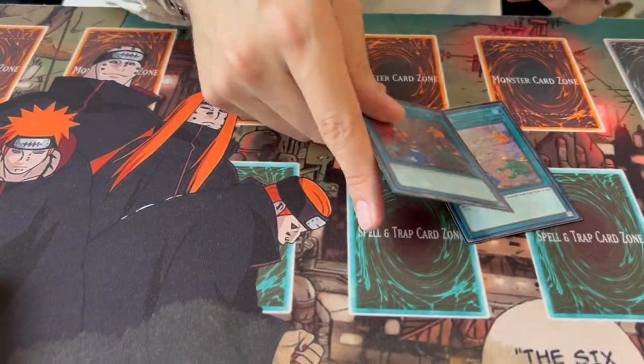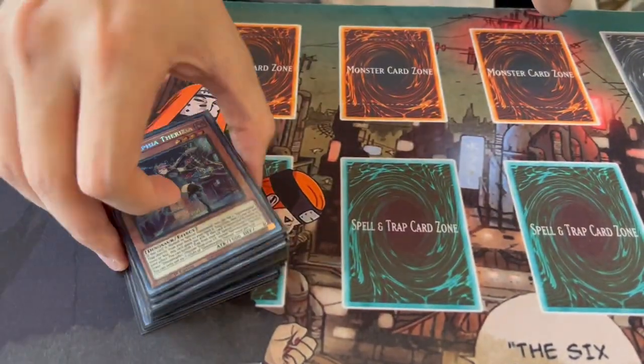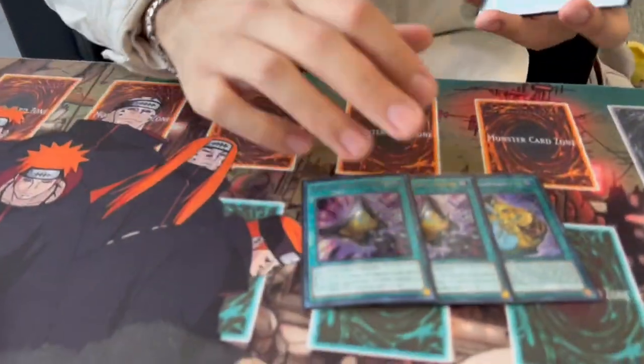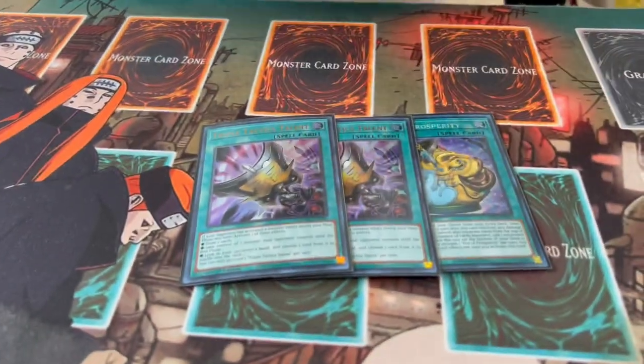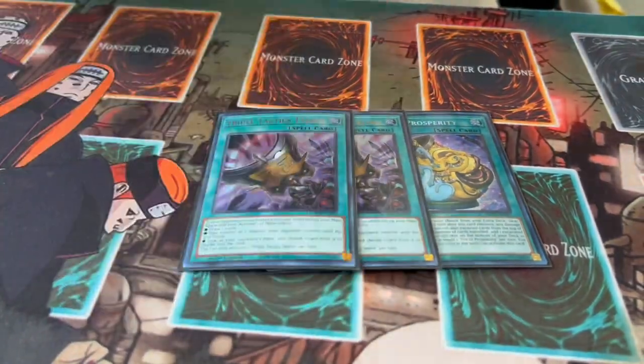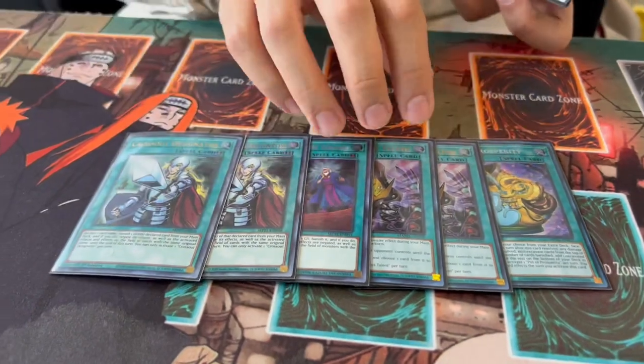I'm only playing two Book of Moon because I'm playing another saucy card I'll talk about in a minute. We're playing three Fossil Dig of course, which gets you to the Dynamorphia cards. Then we're playing one Pot of Prosperity and two Tactics — I only own one Prosperity, you'd play three ideally, but this is actually not bad either and it's kind of where part of the sauce stems from.